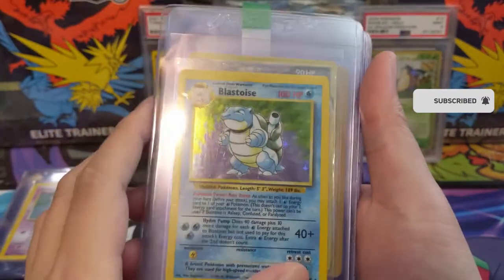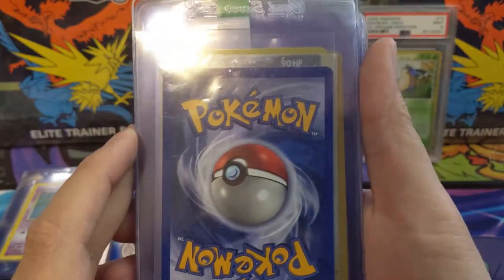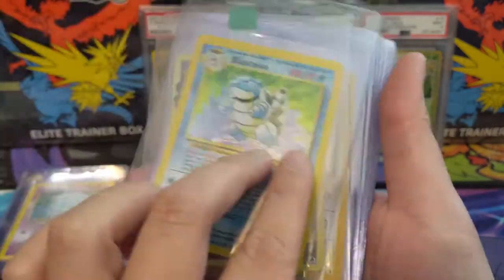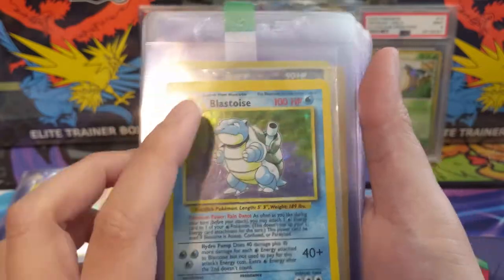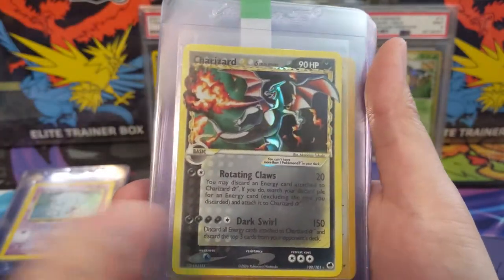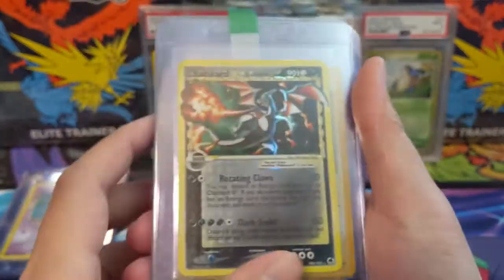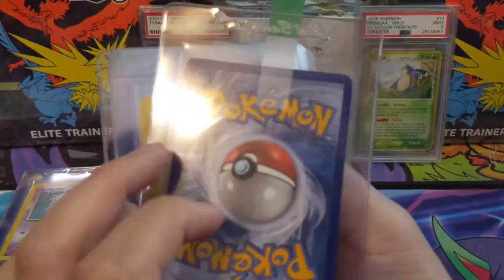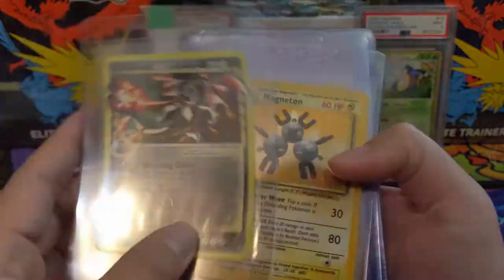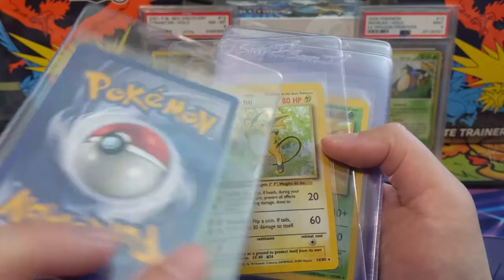Blastoise — I believe this may actually be one I pulled from a pack before I started the channel; I wish I'd recorded that. The centering isn't great so probably a 9. Here we have a huge card — Gold Star Charizard. Really cool card, and yeah, we see some edge wear — maybe an 8 is even generous.